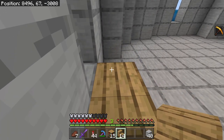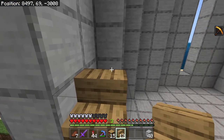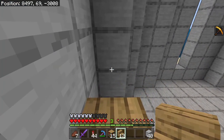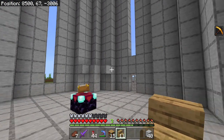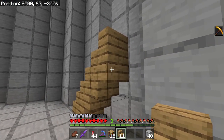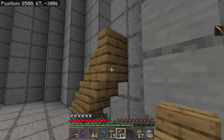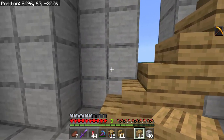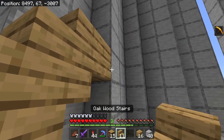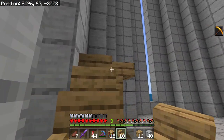That's in the way. And I'm doing wood here instead of the smoothstone, which I've been using in other locations. Simply because I want this to be a little more attractive. So we're going up four levels, I guess. We're not going up too high.